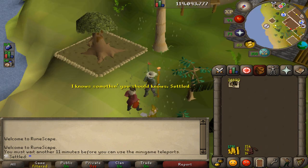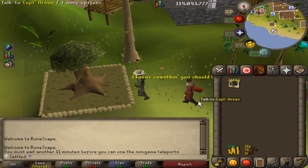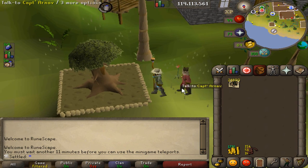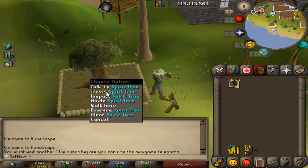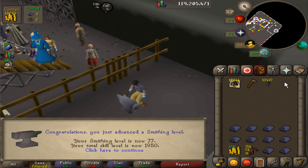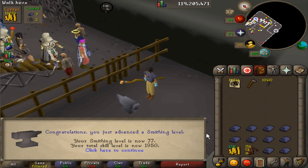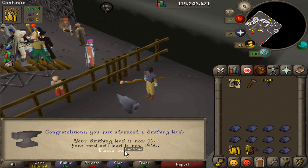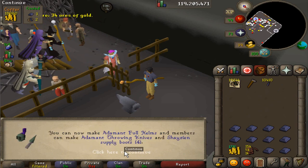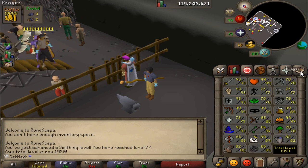I'm ready for Blast Furnace, but first off, I planted this spirit tree like six days ago and it's finally grown, so I get to check this thing and use it now. 20k XP, that is so cool. The first level at my favorite place in the world — 77 smithing, but more importantly, 1950 total. 50 levels to go until the memes are gone. I don't really unlock anything special with that, but 50 levels to go. I'm a happy man.